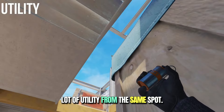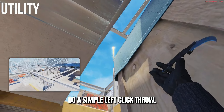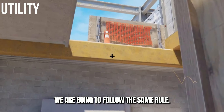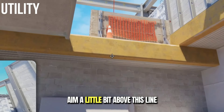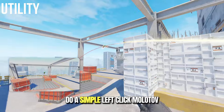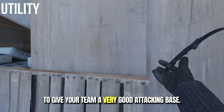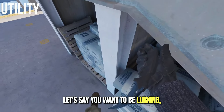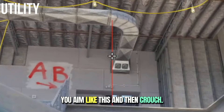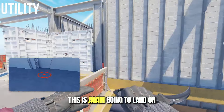Let's say you want to throw a lot of utility from the same spot. Come into this corner, aim like this, crouch and then stand up. Do a simple left click throw — this is going to smoke off the right side. Following the same rule, aim a little bit above this line and do a simple jump throw, then aim over here and do a left click molotov. This is going to give your team a very good attacking base. If you're lurking, come right over here, aim like this and crouch, then do a simple jump throw — this is going to land on the right side of the smoke.